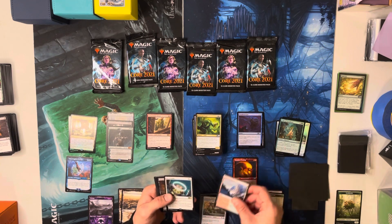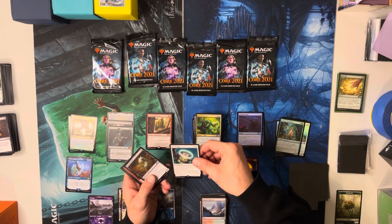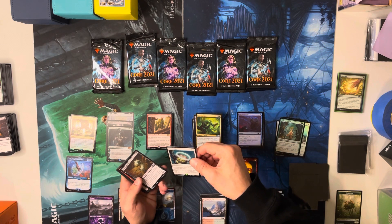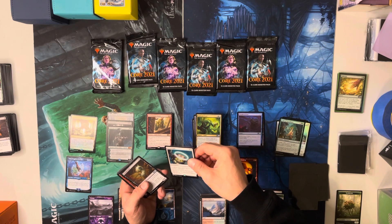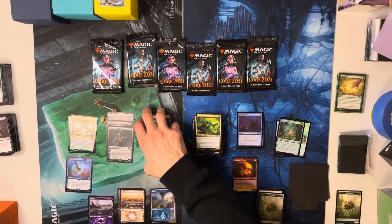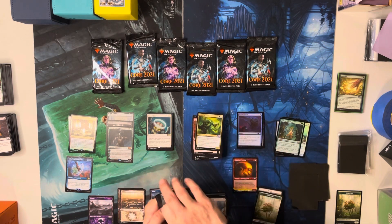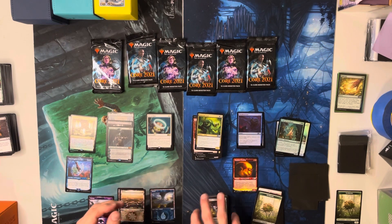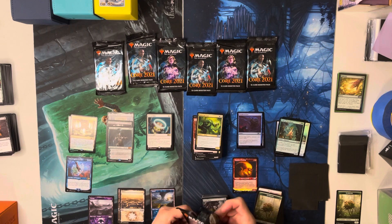That Terror of the Peaks man... Runed Halo — look at that little Kithkin in the art, it's a female Kithkin. You have protection from the chosen card name. Wow, my brain just made up words to put on that card. Runed Halo — maybe in Standard at the time. I'm pretty sure it was banned, but I'm just getting it for Commander.